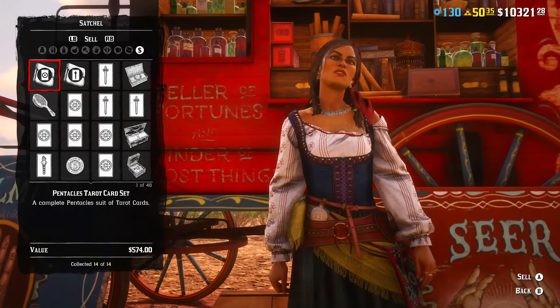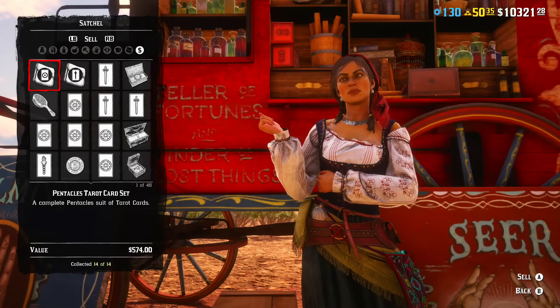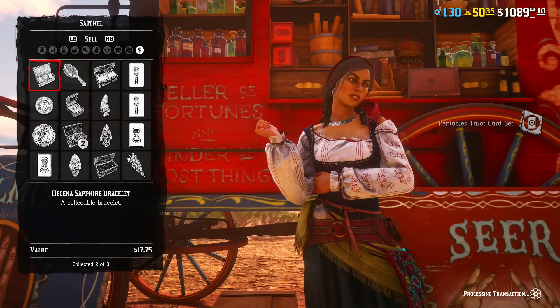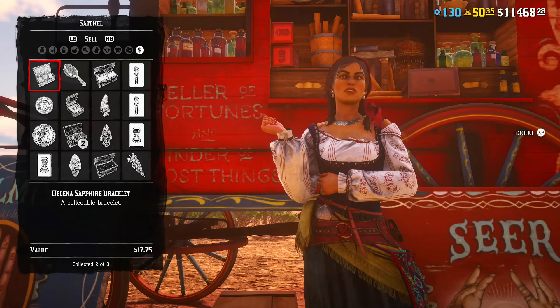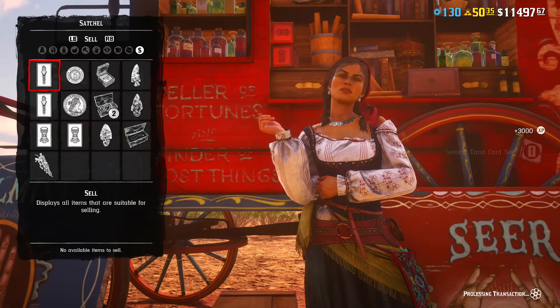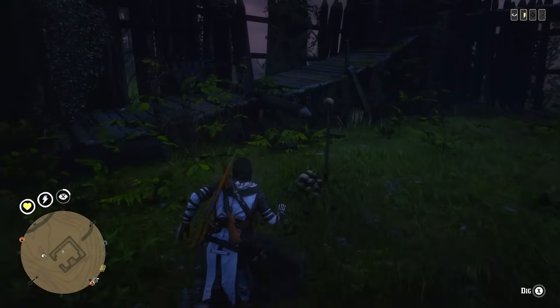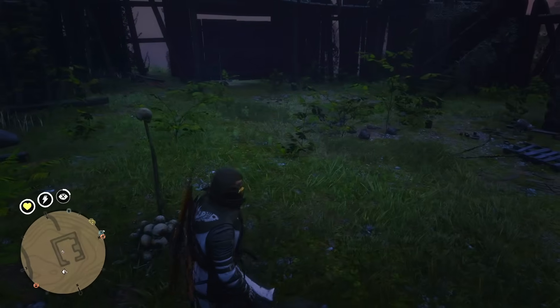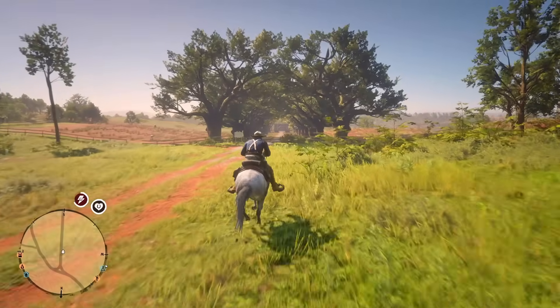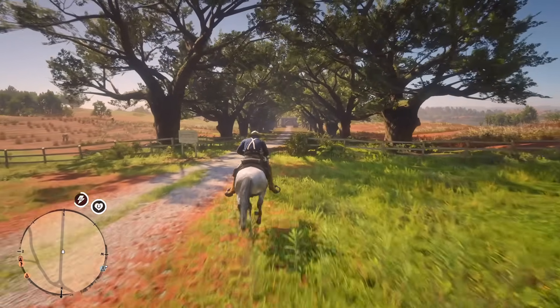For example, you might be collecting a tarot card and spend just 10 extra seconds picking up a random item with the metal detector. There will be many such nearby locations. Even by selling these additional items separately — which isn't the optimal strategy — I managed to increase money per hour by $10. On average it takes 10 minutes longer, so it's best done during regular payouts.